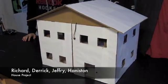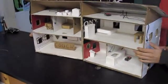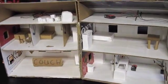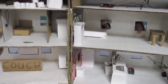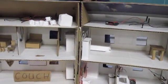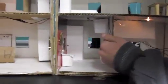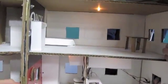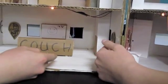Hi, I'm Richard. I'm Derek. I'm Jeffery. I'm Ernestine. And we made a house. There are two bedrooms here, the master bedroom here, the bathroom, and water here. Okay, show me your lights. They're on.